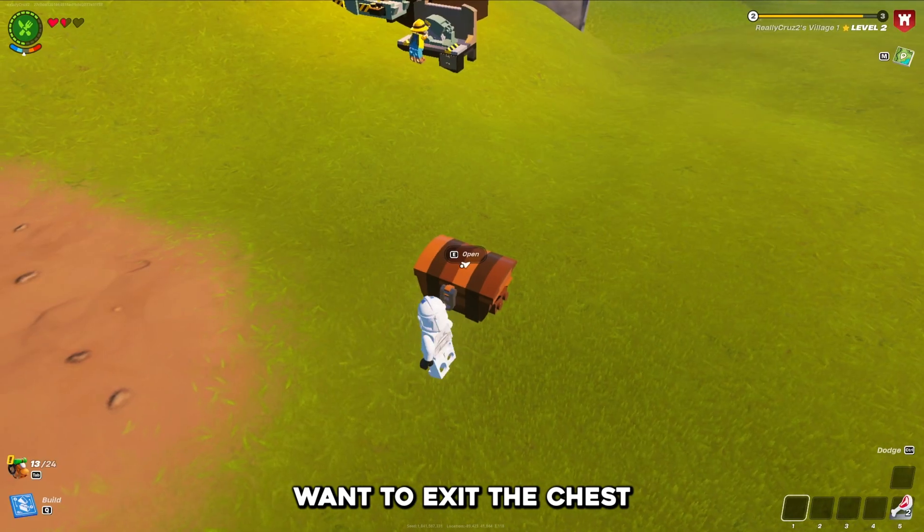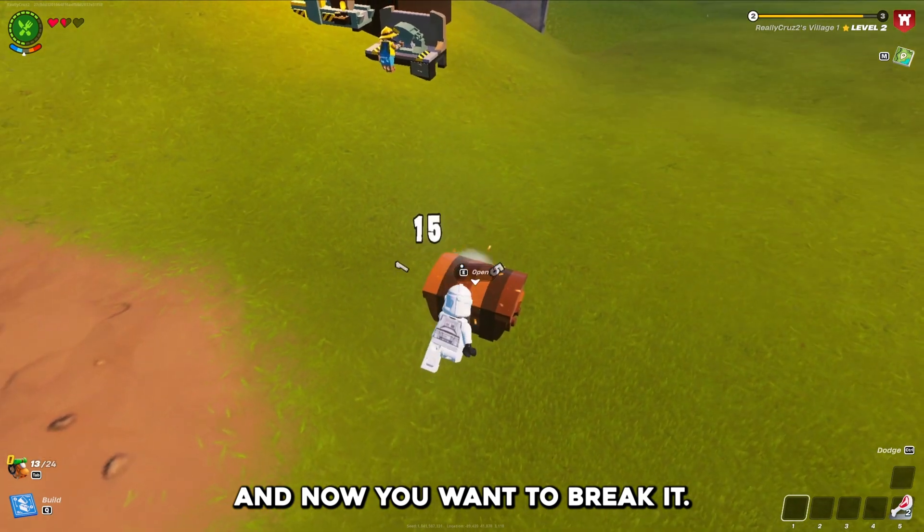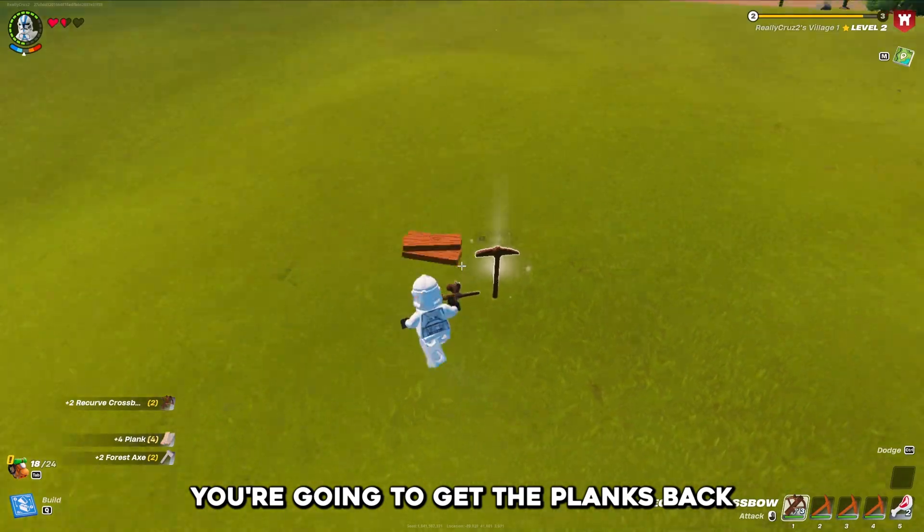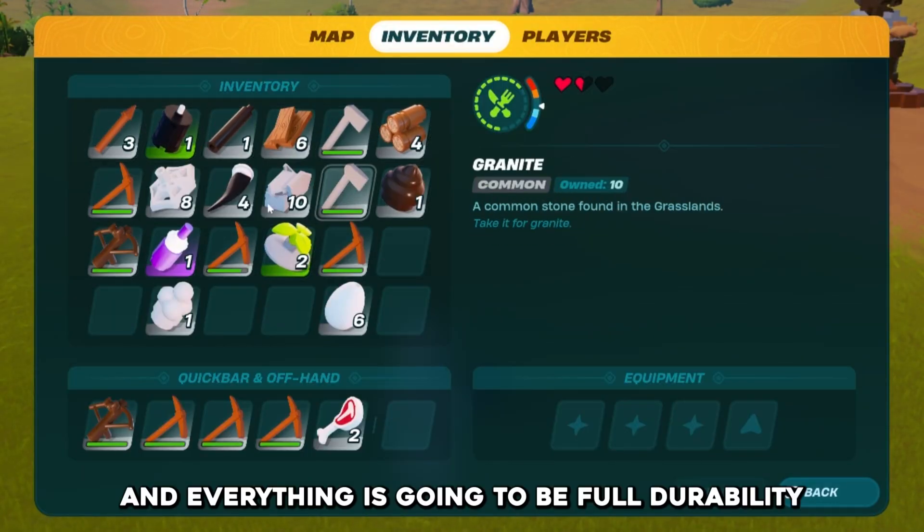So now you're going to want to exit the chest and then break it. And now once you pick it up, you're going to get the planks back and everything is going to be full durability.